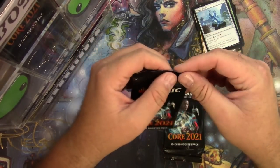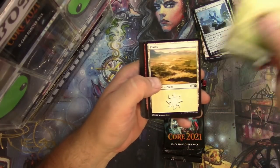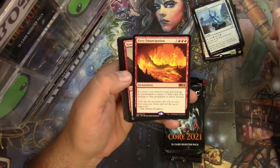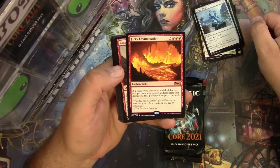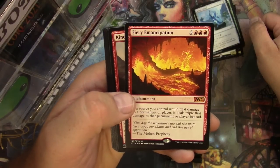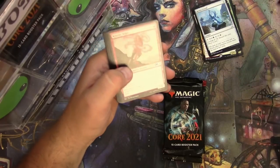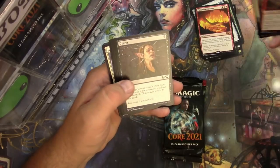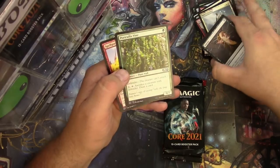Core 2021: token, Planes, Fiery Emancipation — costs six, enchantment, if a source you control deals damage to a permanent or player it deals triple that damage instead. Look at that art — a lava torrent right there. Molten Prophecy, love it. Kinetic Auger, Epitaph Golem, Rin and Seri Wingmare, and some commons. There's a Basri's Acolyte with the alternate showcase border — we'll throw that in there too.